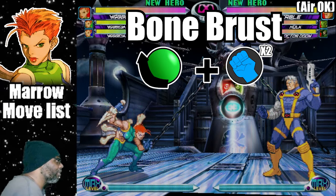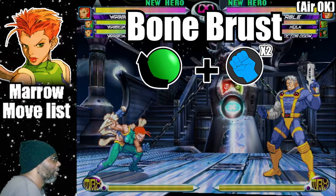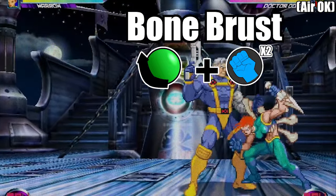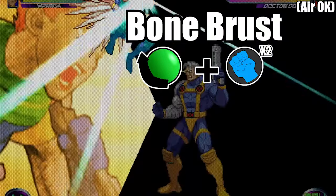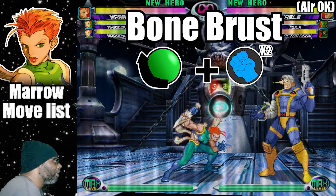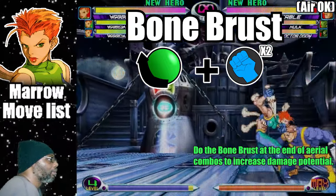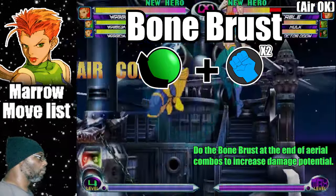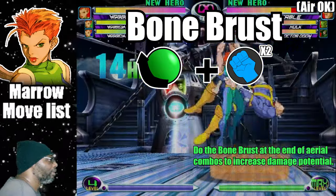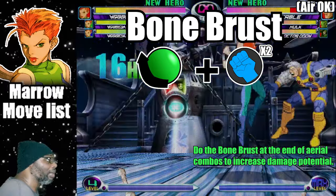The second hyper combo is called Bone Burst. This is where Marrow will assault the enemy with a spread shot with shards of bones. To do the attack, do a quarter circle back plus both punch buttons. This hyper is more combo friendly than Stinger Bones, and ideally you want to do this at the end of aerial combos. When doing this as a standalone attack, it doesn't do as much damage as the Stinger Bones, so its damage potential relies on ending combos with it.